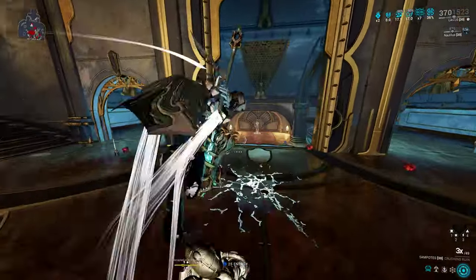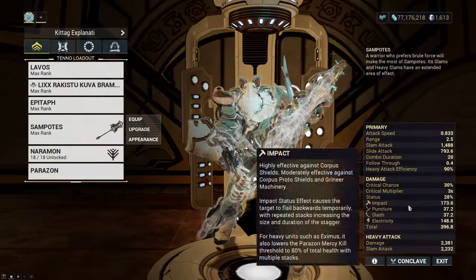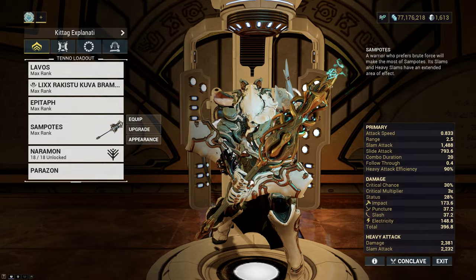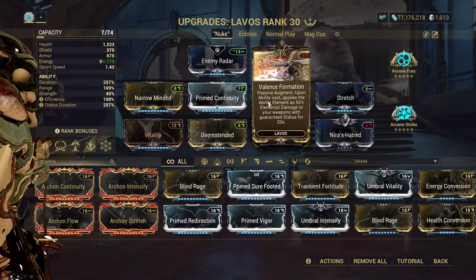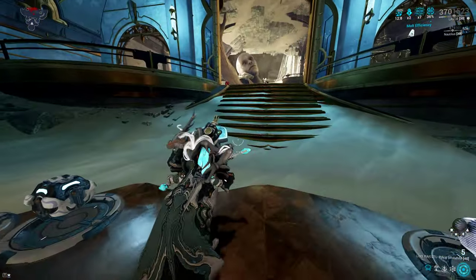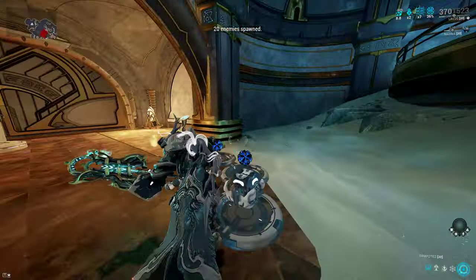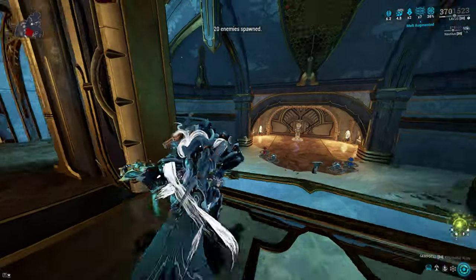There is one important thing to note: those shockwaves have their own status chance value and it sucks — it's extremely low and ignores most mechanics in the game. Those slam shockwaves cannot activate Toxin Lash on Saryn, but they can activate Valence Formation on Lavos. This means you can infuse electric to easily force proc and activate Melee Influence, which is the option I chose not to do, or infuse corrosive.